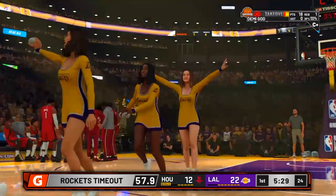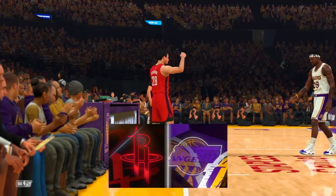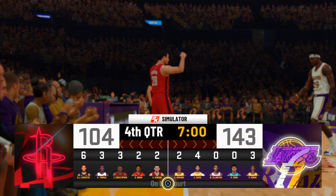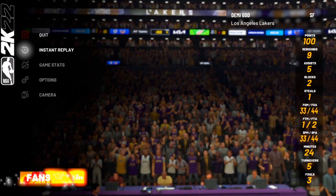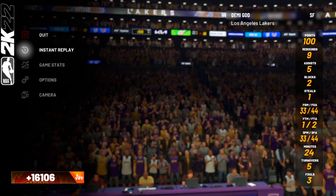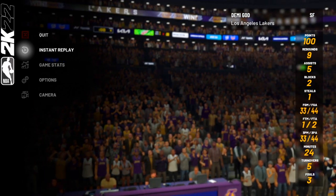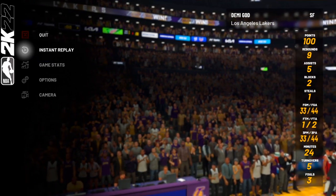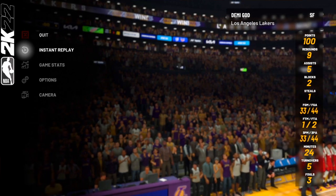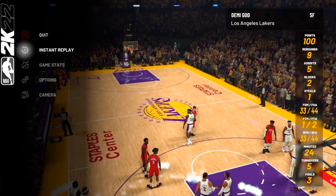Now I'm going to skip to the end of the game to show y'all how much progress I got. This is the same game, same build — I didn't switch anything. Look at this: I dropped 100 points off the bench. I shot 33 field goals. I could have shot way more — I was shooting fadeaways and throwing lobs for fun because I got bored just hopping back. That's the only downside to this method: it's kind of boring. But look how much progression you get by doing this.